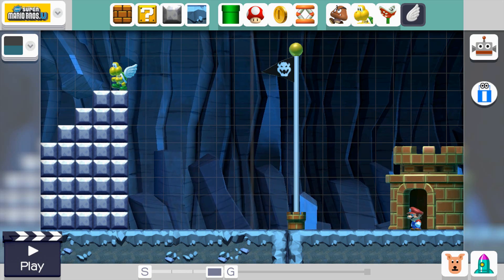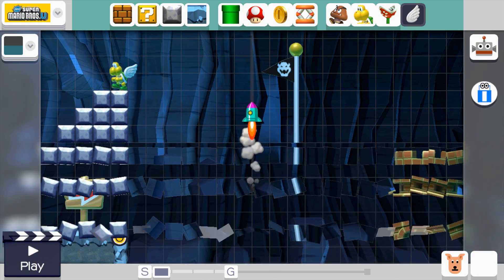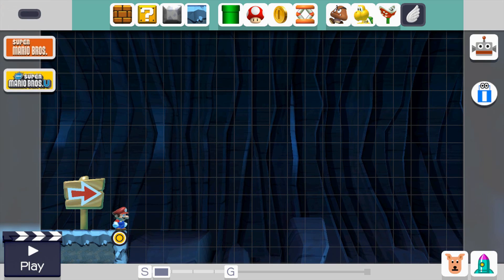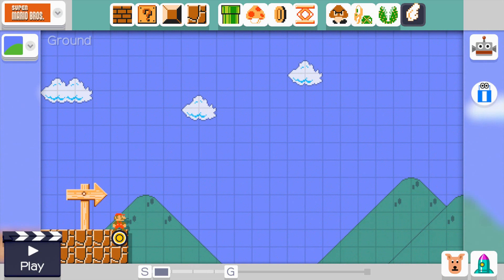Do you actually just want me to make a level from the beginning? That's the reset button down here. So that makes everything... okay. Let's see — seeing as it's the first ever level I'm gonna make, let's do it in the original game style.